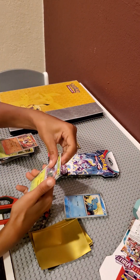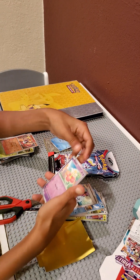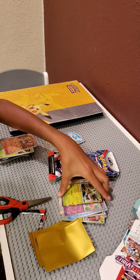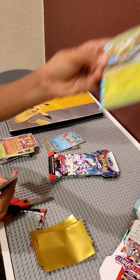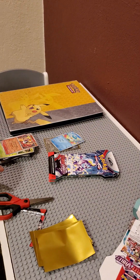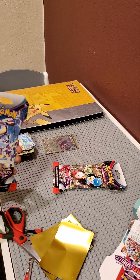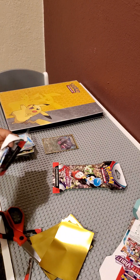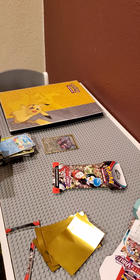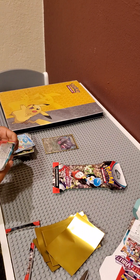Clauncher, Skiddo, Quaxly, Skwovet, Blissey, Tatsugiri again, Jack, Floppa, Magnemite, Oliver — oh, Orabelle! I think the best one in this pack is this one. So yeah, still no full evolution line. I think I got like the middle evolution of Quaxly. So I need Floragato, Quaxoco, and Quaquaval — I think that's what the last one is called, yeah, Quaquaval.